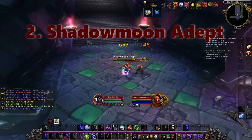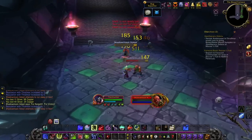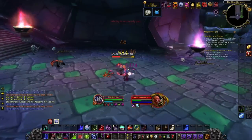Number two: Adepts. Speaking of runners, Adepts love to run, so make sure you're pulling these mobs a little bit further back to give yourself some room. And again, hit them with Chains of Ice if they try to run.